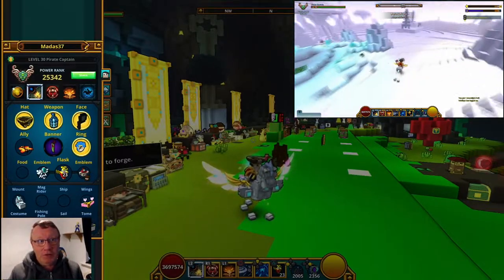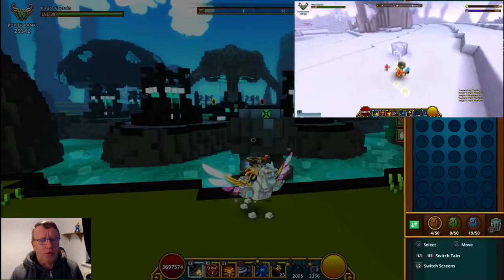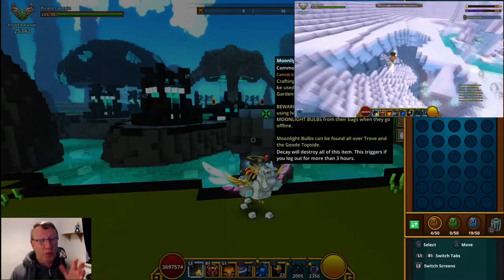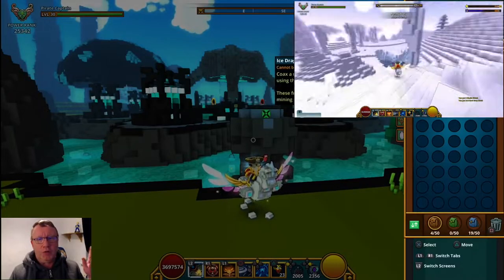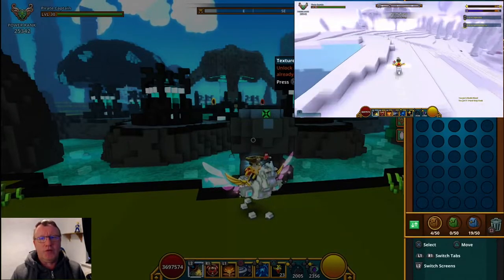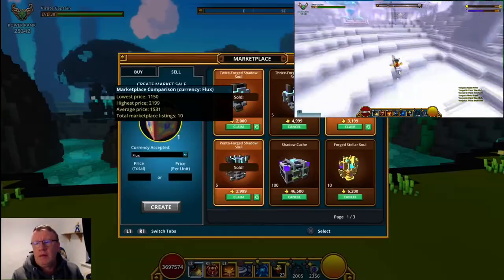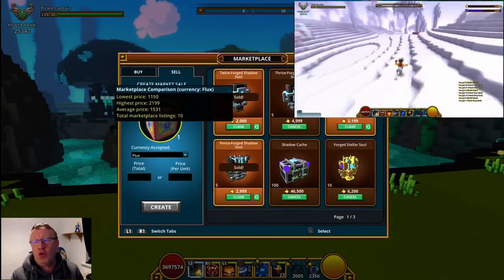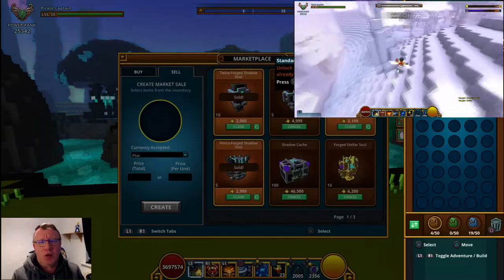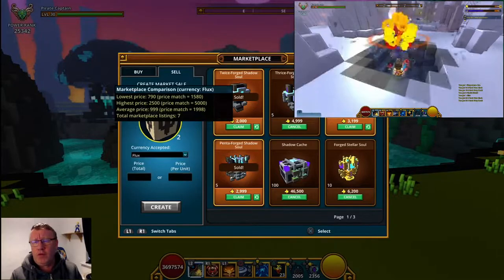Hi guys, we're back in the hub after doing that hour of grinding. Now what we've got is 96 moonlit bulbs — that's for gardening, which will probably come in a different video down the line. We've got some oyster dragon fragments which we will loot collect. We have got a textured block which is currently going on the marketplace for 1150, and we have got a standard block recipe, which is going for 1580.